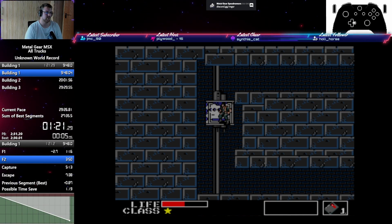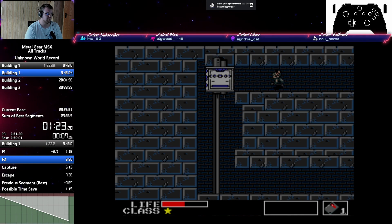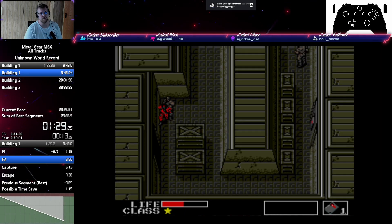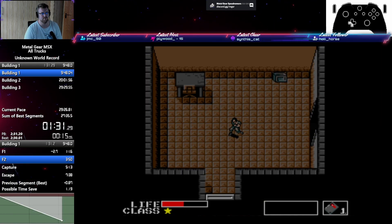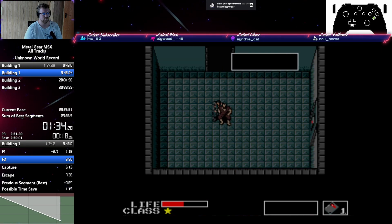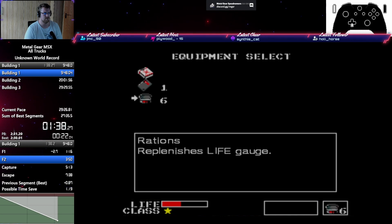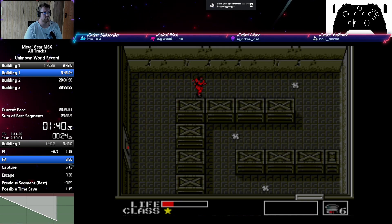From here on out, until we're back again at the bottom, it's basically just your regular Any% run. We go over here, go over here. Use the ration in this gas room because we don't have the gas mask. That's not a truck we need to visit, so we just don't.